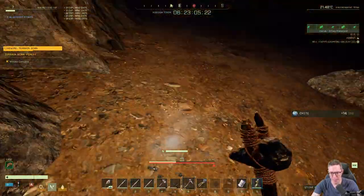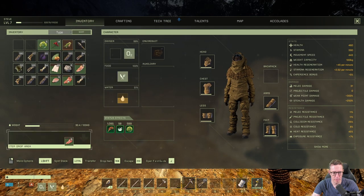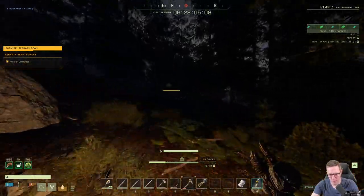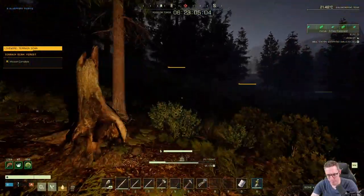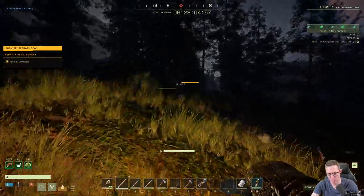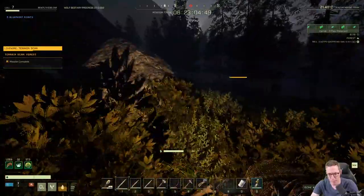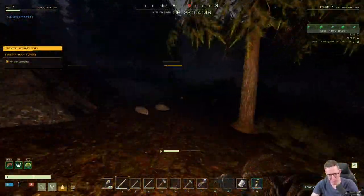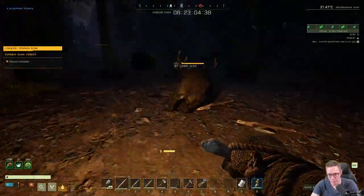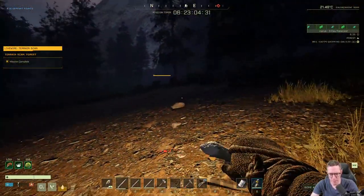Let me go to my inventory and use these, and dump all the stuff I don't need — all this meat and stuff is weighing us down. We just need to get back. We're going to run this way, and in doing so we're going to pass the water. There's a wolf here so we'll get this wolf. I'm not even going to waste time skinning anymore. You can if you want — you can hunt, skin, chop down trees, do whatever you want. You've got 7 days, and this is real world time.